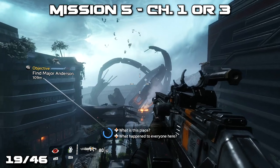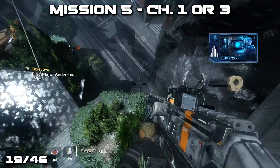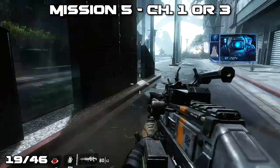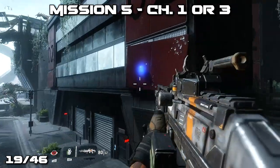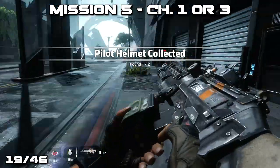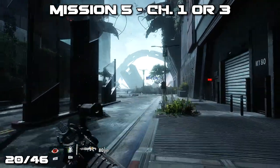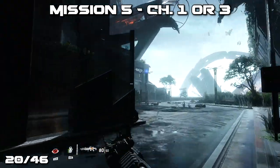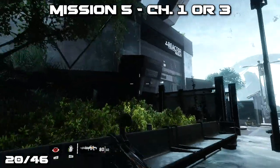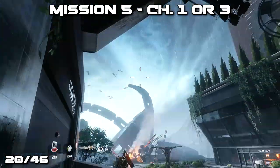Next up we're in mission 5 right at the beginning, and I recommend that you grab both of these right away. Although in the menu they'll show up as part of mission 3, and if you're going back it'll be faster to do it via mission select on chapter 3. As you drop down into the main area you should notice a pilot's helmet to your right-hand side pretty easily. From that similar location, just continue on just ahead of you and you should notice another pilot's helmet sitting on top of a lamp post.